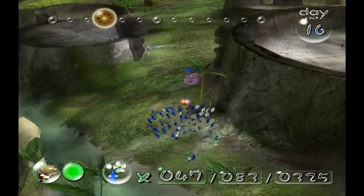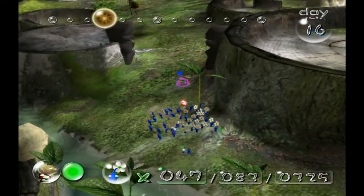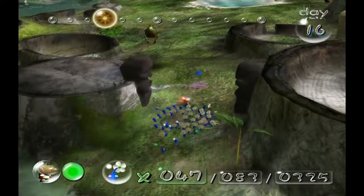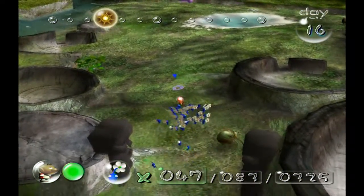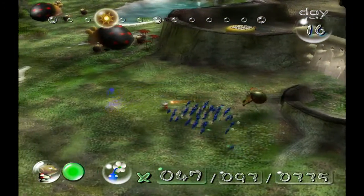In order to get this ship part here, I think we need red Pikmin to get through the fire. And really, we have snitch bugs here — I don't wanna fight against these snitch bugs.